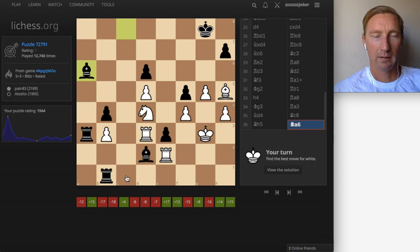So we gotta look at that. If check — you would just take here, or you could take there. Wow. These players are both 2100 versus 1900. This bishop right here — there's a thorn right there.